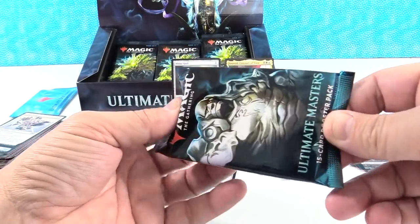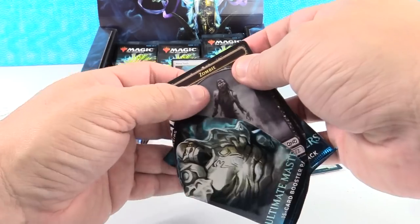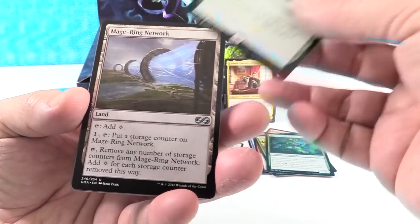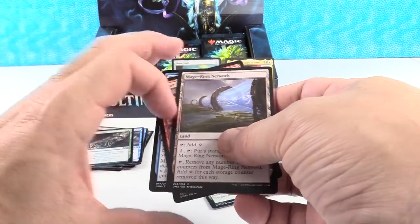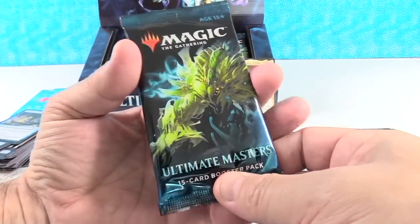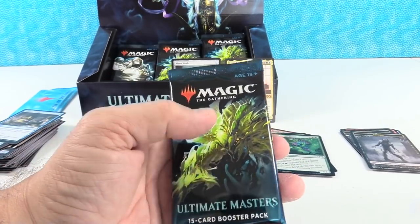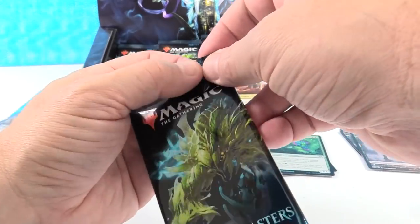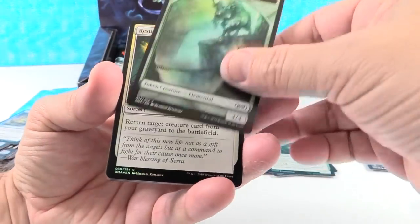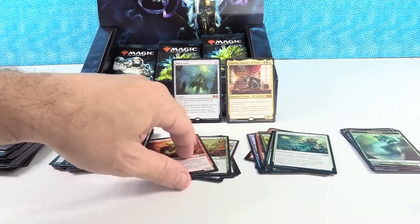Engineered Explosives — okay this box is going great, we're getting the great rares, the $20-plus rares. Great question, Bumpasaurus420, great concept. That is something you guys need to be aware of. Always make your own decisions, but information is power — knowledge is the most expensive thing out there because it costs so much to acquire. Anytime we can talk about concepts like that I want to take the opportunity. If somebody comes up to you and says 'hey buddy, I've got some packs of Ultimate Masters,' you've got to be wondering whether they already got all the good stuff.